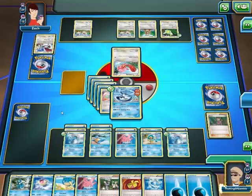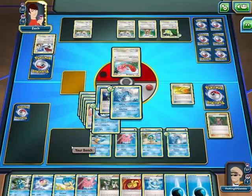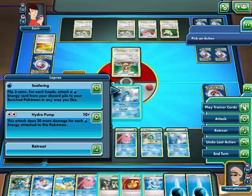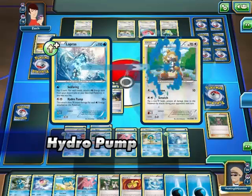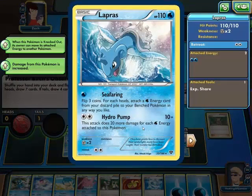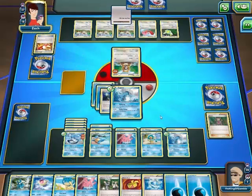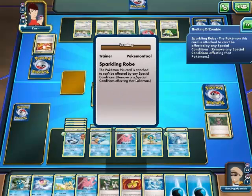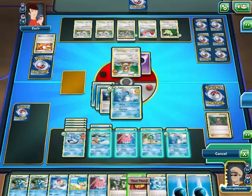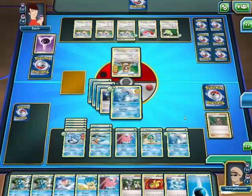I did really well. Hydro Pump — wait, is that what I thought it said? This thing is 20 more damage for each energy attached — oh my gosh! I can't add it. I win! He didn't take out any of my Pokemon.